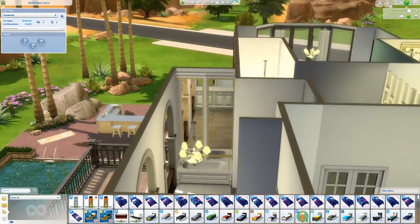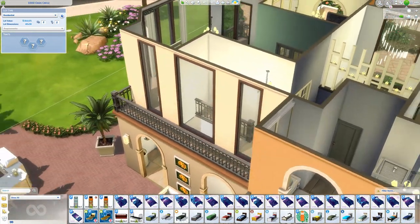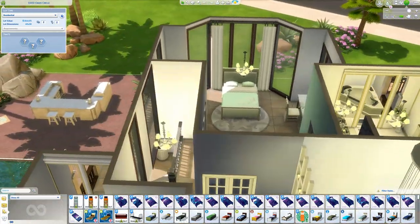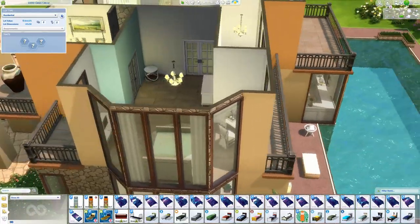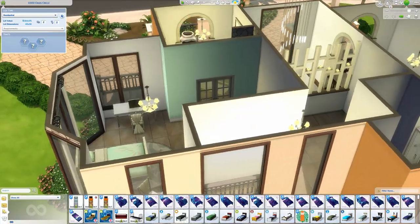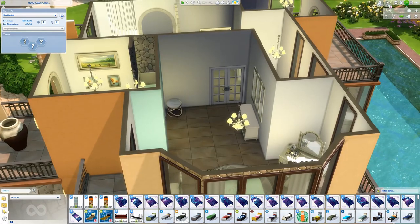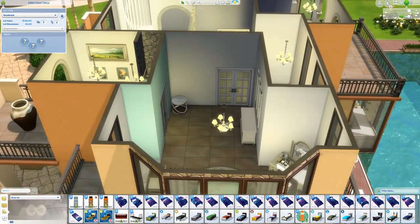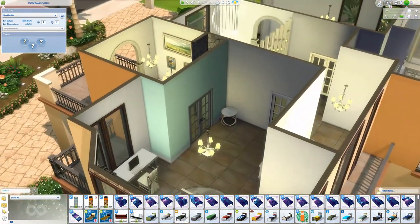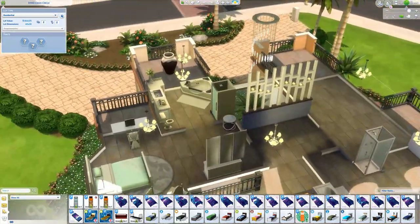So the bedrooms — I'm just going to switch back to the other camera. This is the master bedroom, and it's pretty barren. By the time I was probably finishing this build, I was tired. I just decided, you know what, I'm putting a table here, the dresser and mirrors and the bed, and they're going to like it. I was pretty frustrated with this build.